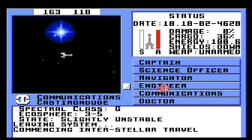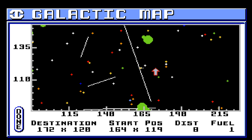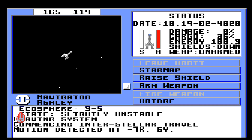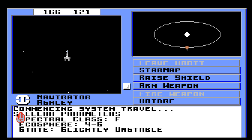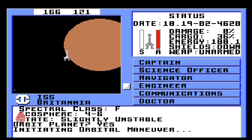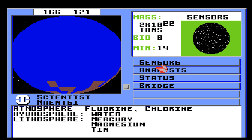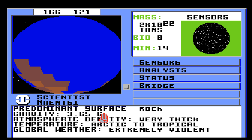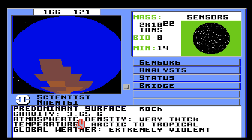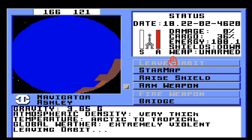Ashley, pull up the star map again. There's another yellow star there but there's also a white star there. Slightly unstable — there is just one planet. Orbit the planet. Not much in the way of minerals — fluorine, chlorine atmosphere, water hydrosphere, mercury, magnesium, and tin lithosphere. Orbit number five, 3.65 G's, very thick atmosphere, arctic to tropical temperature, extremely violent — I don't think we care about this one. Navigator, take us away. We're pretty close to this one — but this just has gas giants, so forget that.